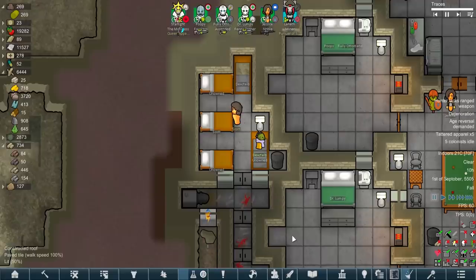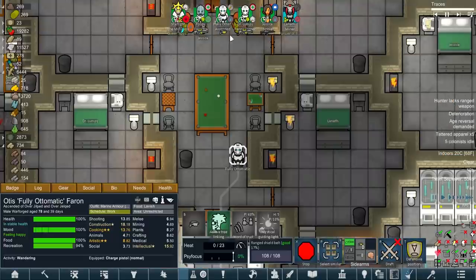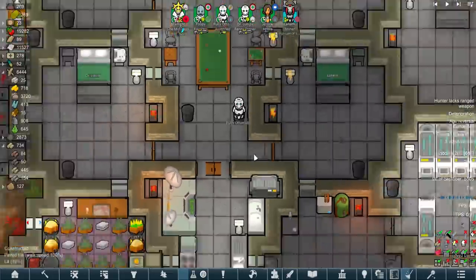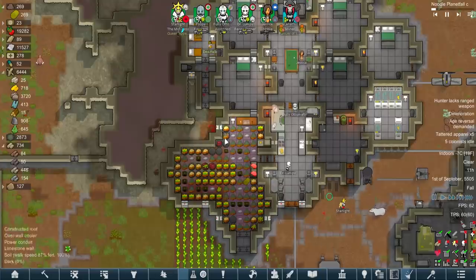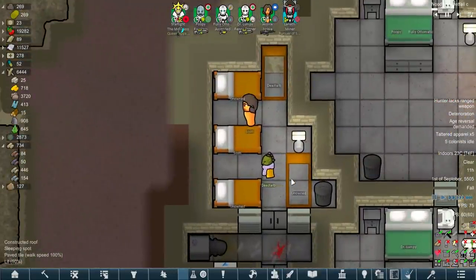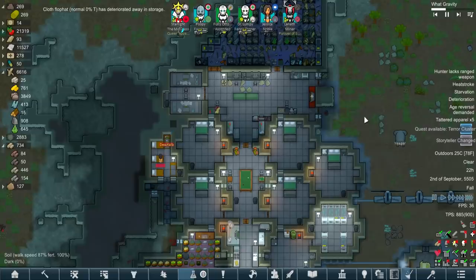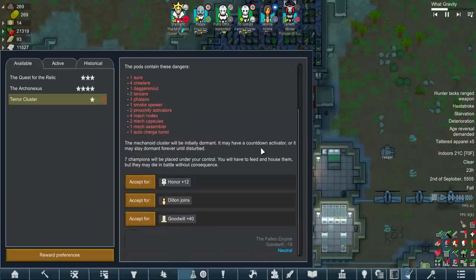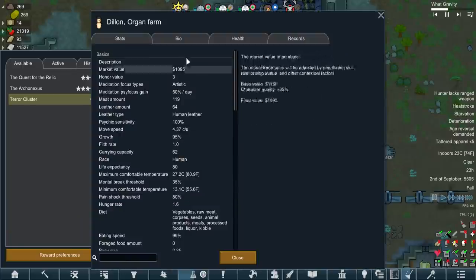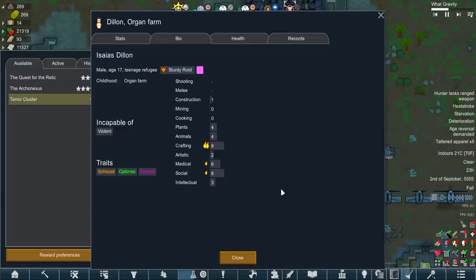Rather tragically, while we were away with Starlight on a little Viking adventure, two of our immortals died. And then fully automatic, being the efficient monster that he is, whisked them away immediately to the butcher table. But on the plus side, it wasn't Scotty - that's the important part. There goes our nice relaxing time with Phoebe Chillax - Randy. And we've also got a terror cluster if we want it. We can get Dylan to join us - Dylan the Organ Farm, how very appropriate.